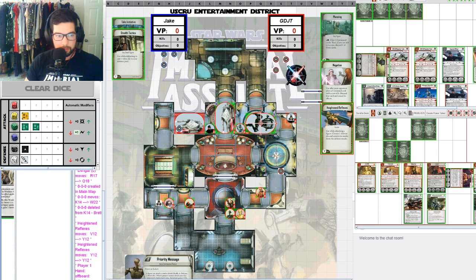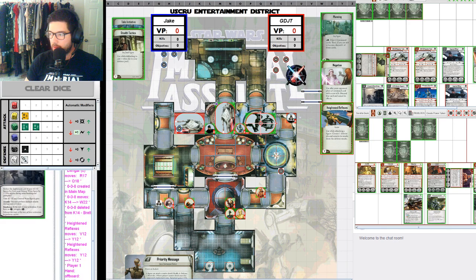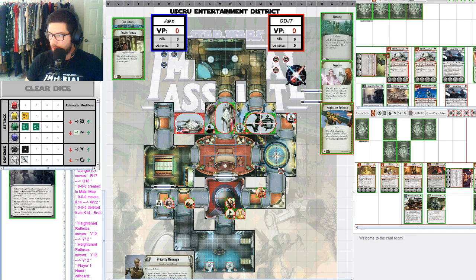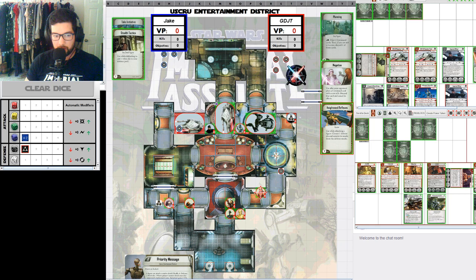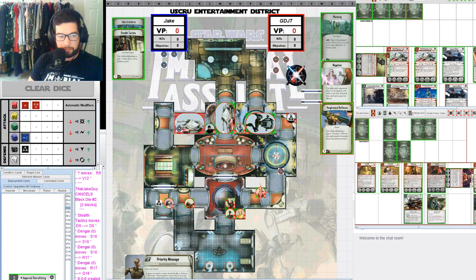Looks like he is running Imperial Retrofitting, which reduces the deployment cost of your AT-ST figures by two, so you can bring multiple with this upgrade, and your General Weiss figure by three. So AT-STs go from costing 14 to 12.